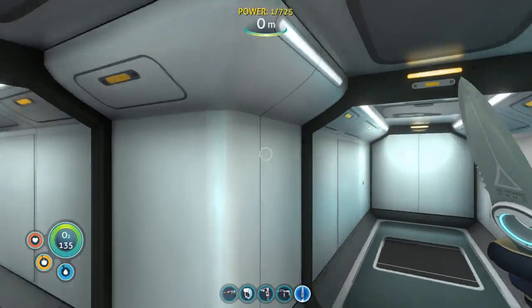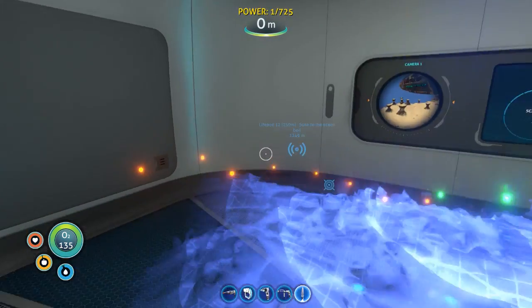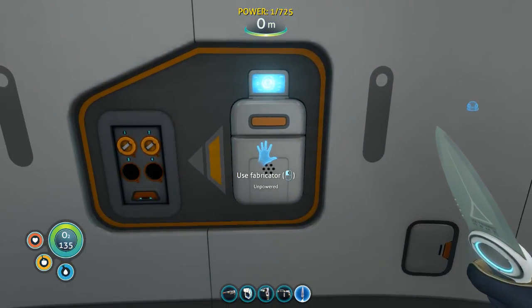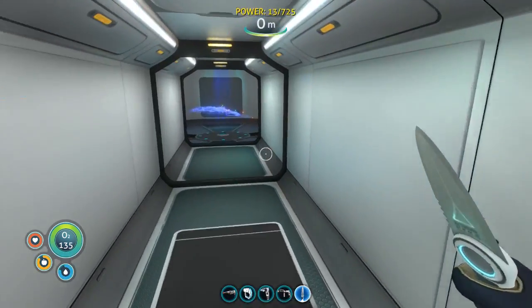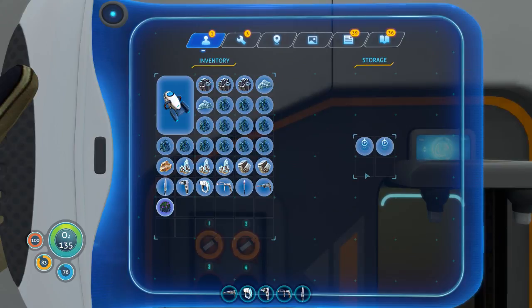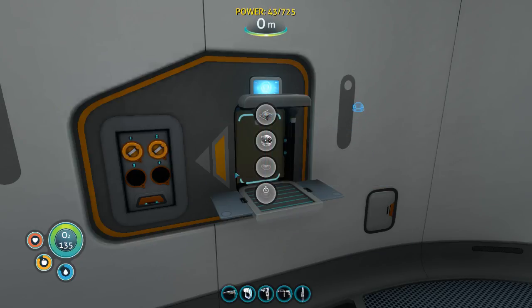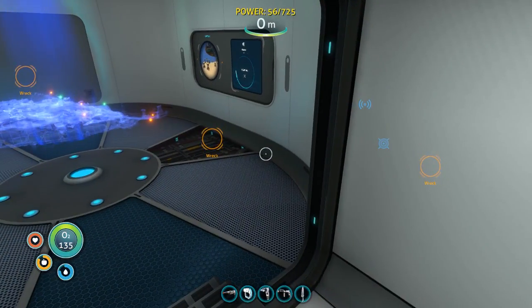So we go up here. We got to wait for the power to generate. Let's actually turn this off - maybe that'll save some power. I highly doubt it. Sun finally came up - now we're actually getting some more power. This is kind of why I want to get to the thermal vent, just so I actually have a proper source of power. I guess it just does that automatically.